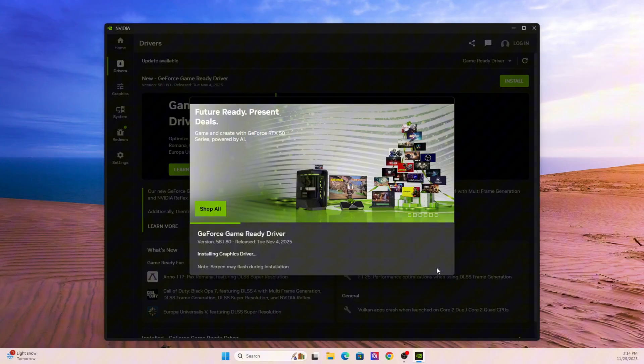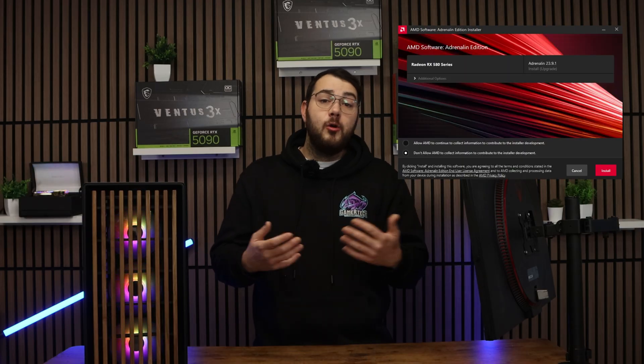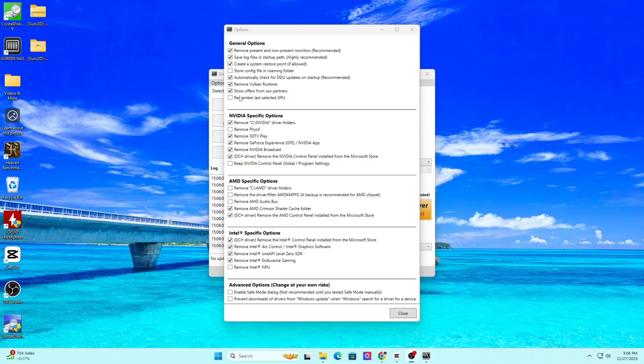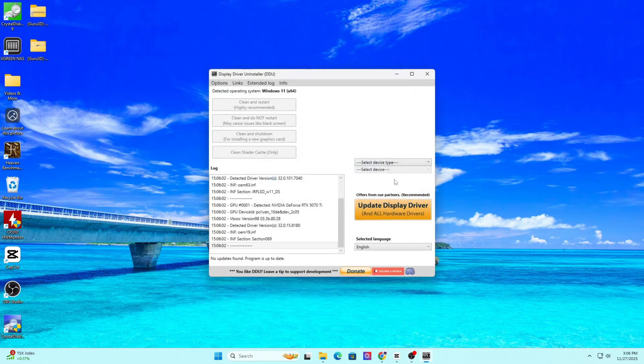For brand new titles, NVIDIA often releases a driver update the same week — sometimes even the same day — to fix any crashing issues. If you're on AMD, open up the Adrenaline software, click Home, and check for any updates. AMD also pushes optional drivers that include fixes for new games, so sometimes choosing the optional one is the better move. And if you're dealing with heavy corruption issues like artifacting, flickering textures, or just crashes on launch, you can run a clean driver install using DDU, also known as Display Driver Uninstaller. This wipes everything and gives you a fresh driver install, which usually fixes deep stability problems.